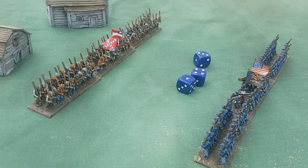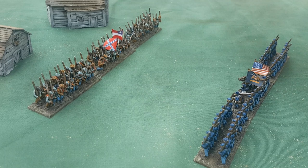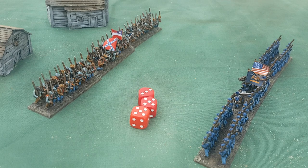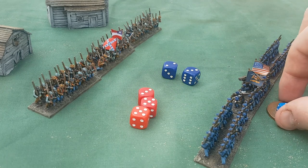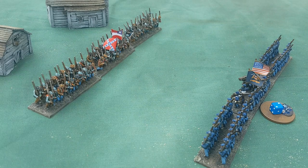Rolling three dice, we get one hit. The Confederates make a morale save on four or more — they roll a six, so the hit is saved; not enough to shake their stamina. In the Confederate turn, they fire back rolling three dice for shooting three and get two hits — the two fives count, the three does not. The Union gets two morale saves on four or more; both fail, so the Union regiment marks two stamina hits. They're still in the battle but getting worn down.